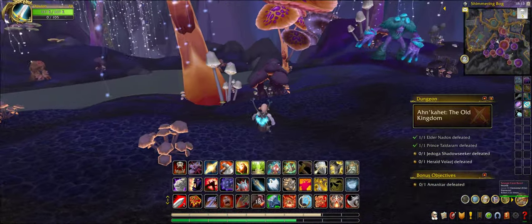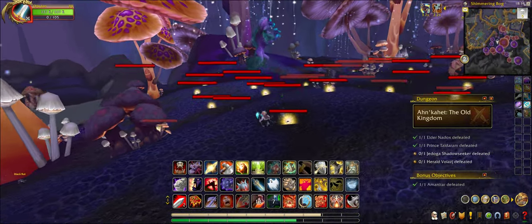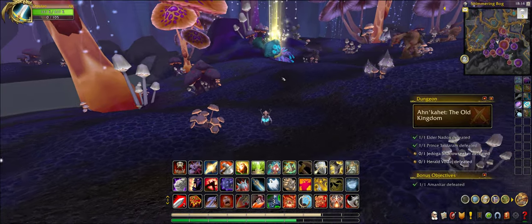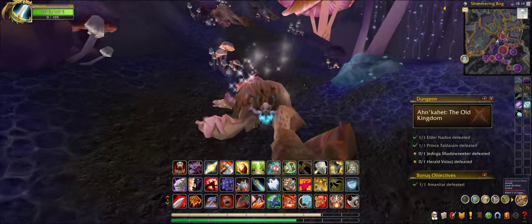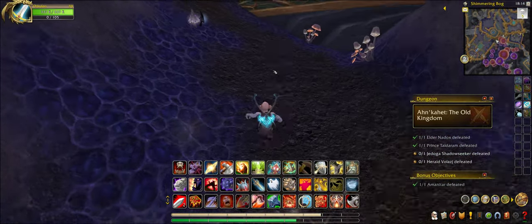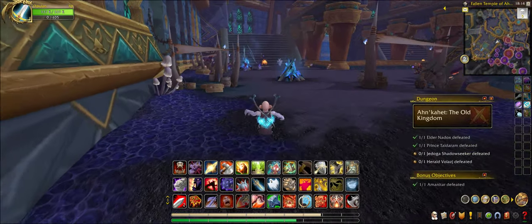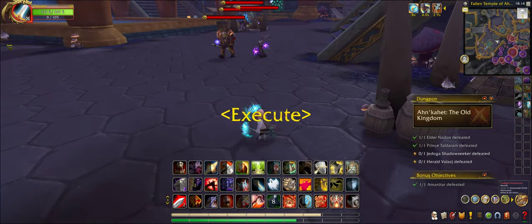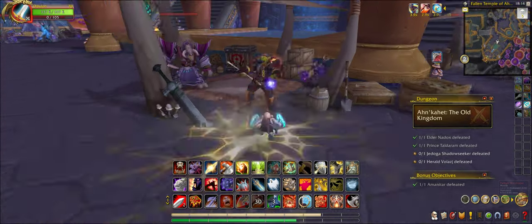This is the trash before the actual boss. That's the boss right there. When you fight him, the first thing he spawns are those little spoiling things. If you take them down quick enough, they won't damage you, but if you can't, they will. Just gotta be aware of that.